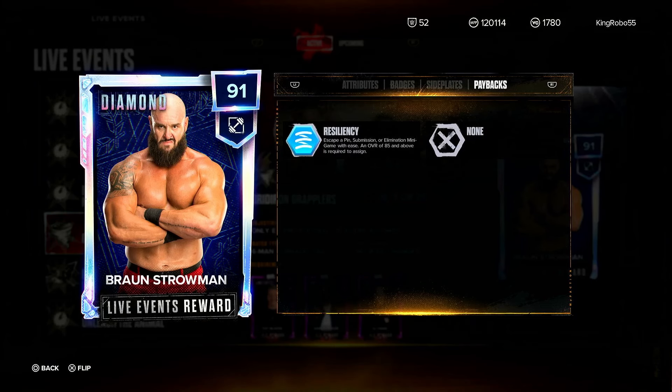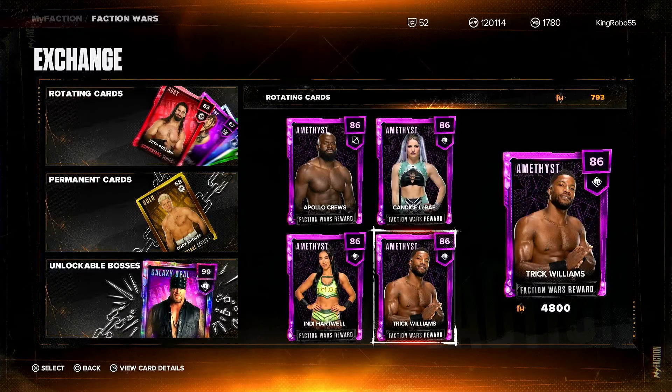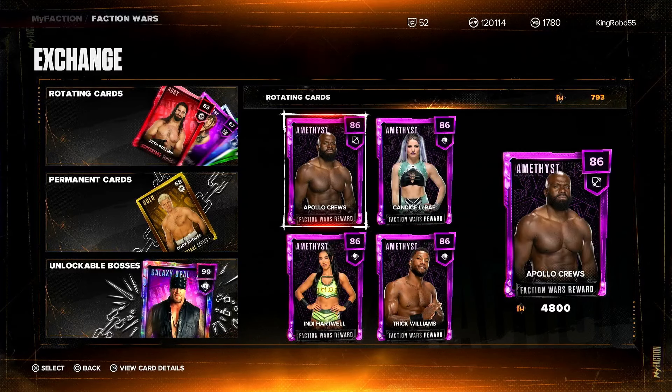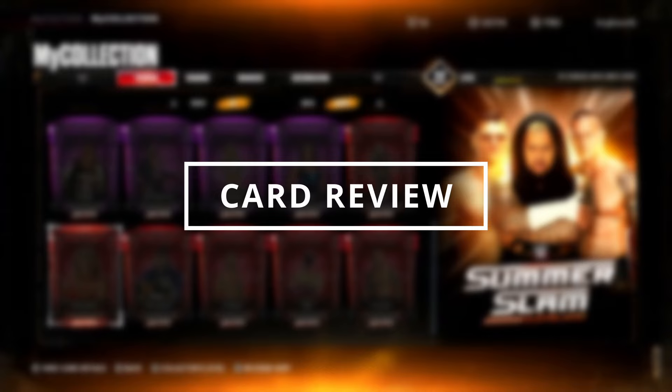Over in the Faction Wars we have some new rotating cards that will be in the permanent cards soon. The top four I wouldn't really go for if you have a lot of points — I'd just grab them for the collection. It feels like we're getting a lot of Trick Williams, kind of like Asuka. This new week is going to net you 3,500 MFP, and altogether I'd say that's about 47,000 to 50,000 MFP available this week — not bad at all.